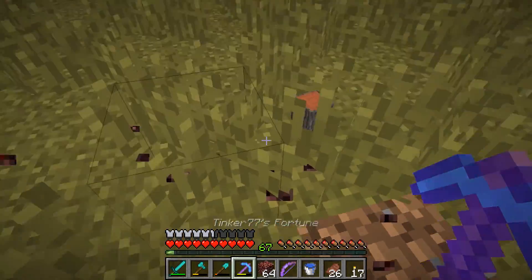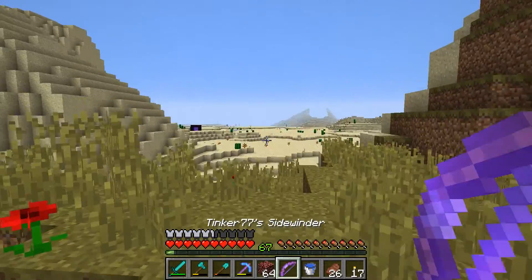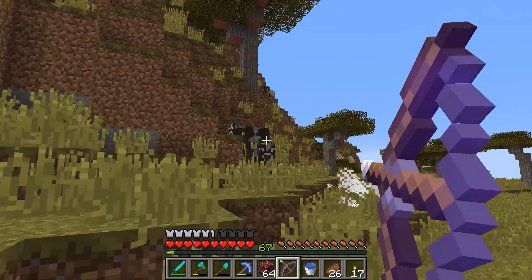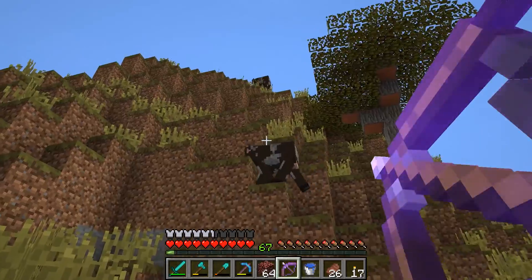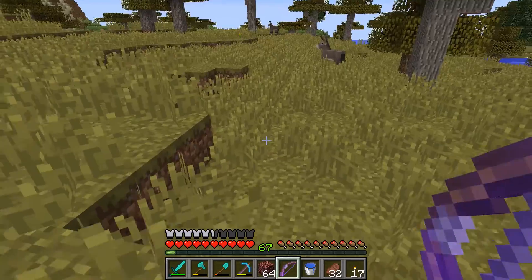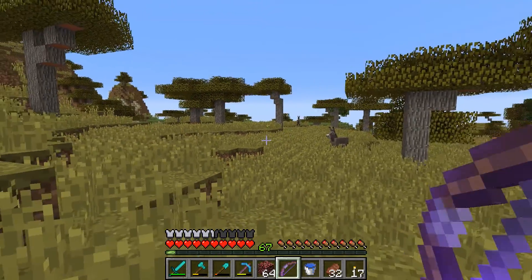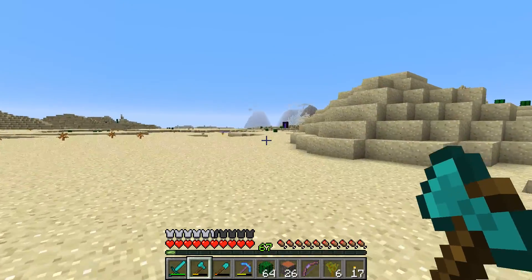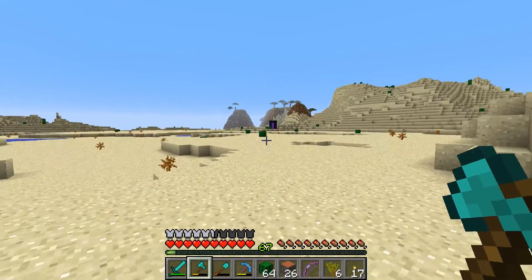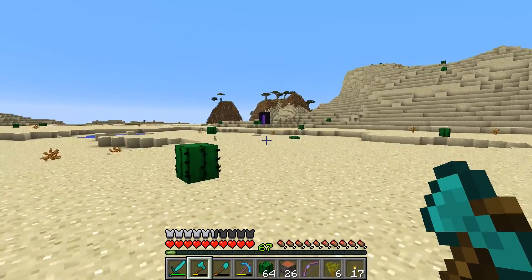I'm going to start gathering up the wood, then go get some cactus, and then head back. These cows need to die — one nice thing about having a bow with Flame on it is that it cooks the steaks automatically. And we have mules, interesting — might have to take some of those back. I've gathered a stack of cactus, 26 acacia wood, and six saplings, which should be enough.